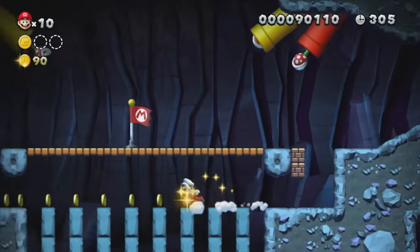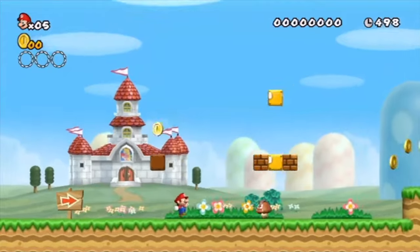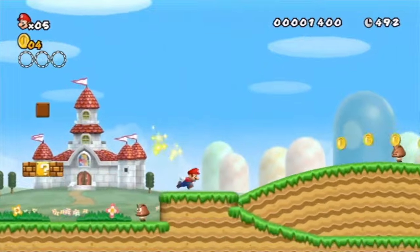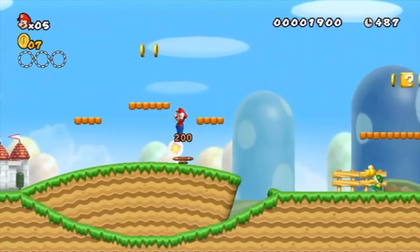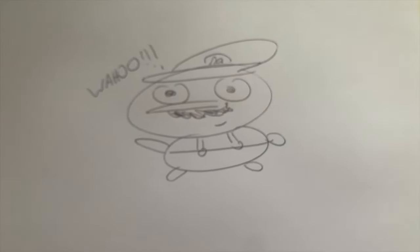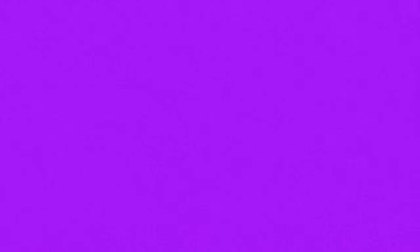If we look at the New Super Mario Bros series, we find that you probably couldn't tell the difference between some versions and others. This is an example of a basic art style — one that plays too safe and ends up looking nice but uninteresting. It still has an art style, but what makes something stand out is taking a concept and truly transforming the game to achieve that.